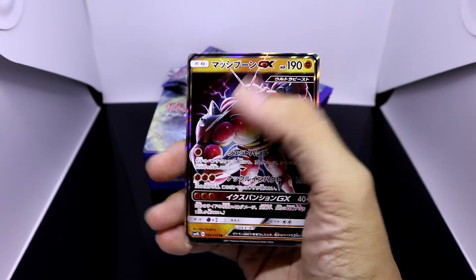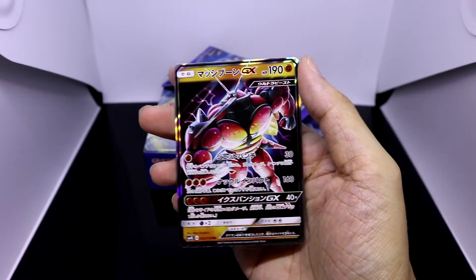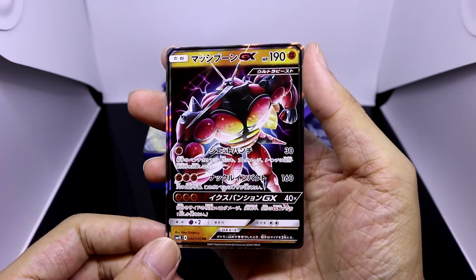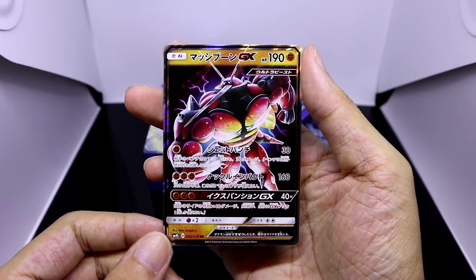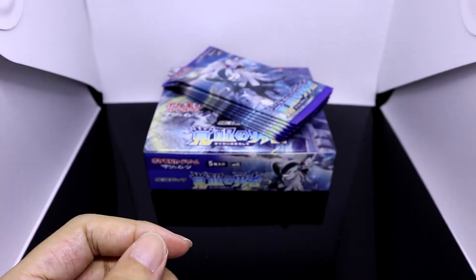OHHHH! Alright, at least it's not a Kartana GX, but yes — we are not doubling up in this one. Our fourth GX pull for this booster box is BuzzWole GX! Just look at all those muscles and that mosquito nose. I'm gonna put it aside first.